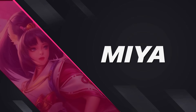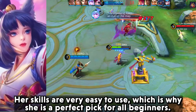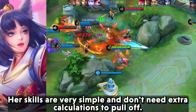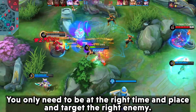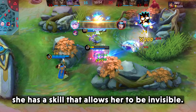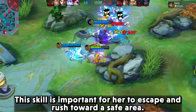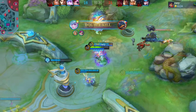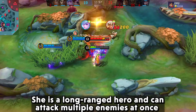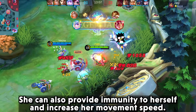Next, we have Mia. Her skills are very easy to use, which is why she is the perfect pick for all beginners. Her skills are very simple and don't need extra calculations to pull off — you only need to be at the right time and place and target the right enemy. Although she can be squishy, especially against assassin enemies, she has a skill that allows her to become invisible, important for escaping to a safe area. Mia can attack fast with significant damage, is a long-ranged hero that attacks multiple enemies at the same time, and can provide immunity to herself and increase her movement speed.